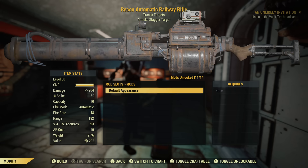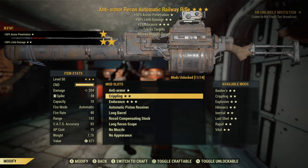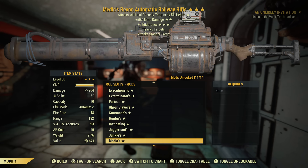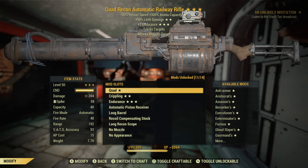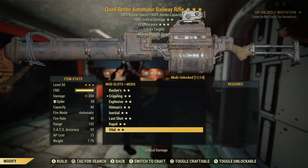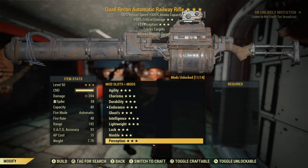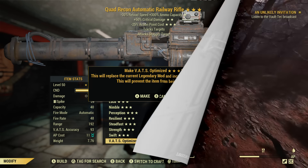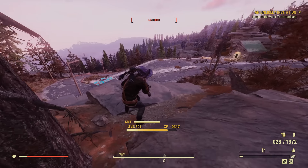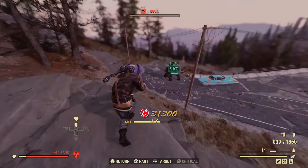This is the PTS — they want input and they say it's very critical. Moving to the railway rifle: we're going to do the one roll everybody wants — the quad, 50 crit, 25 less VATS. Shout out to the person that gave me that quad randomly. We're going to take it out, test it, and I'm going to show you the nerf it has. What we're going to see is it has a 30% negative reload now and it shoots a lot slower than it used to. But the recoil is a lot better and it has been fixed.